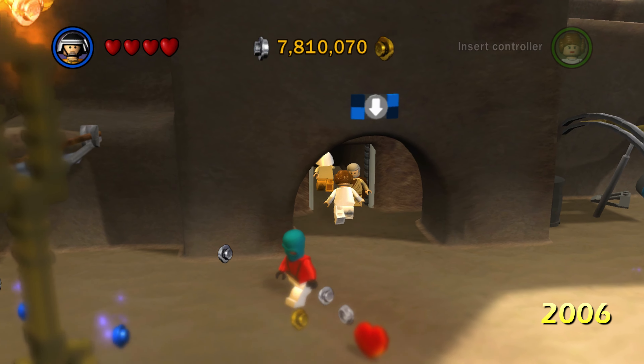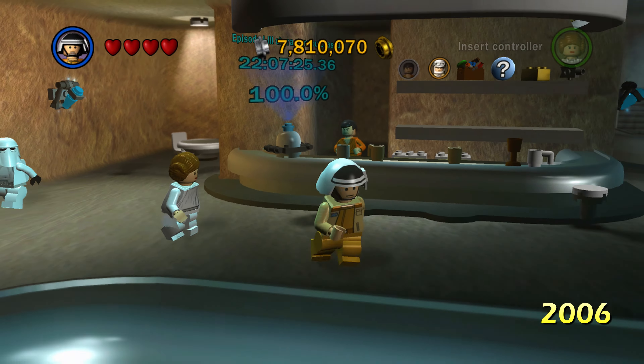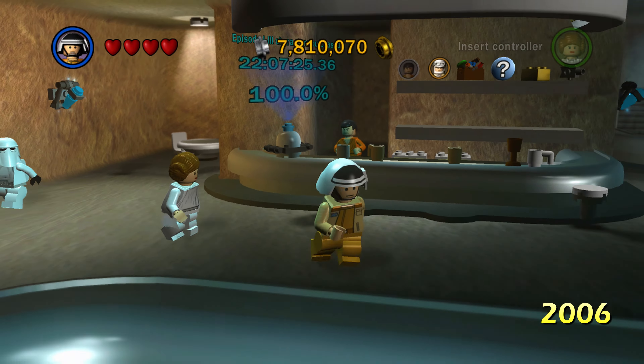You just saw the outside of the new one. Here's the outside of the original from 2006 where all your minikit builds were. Now let's go inside the new version — it's up north once you go to the Mos Eisley area of Tatooine. And look at this fog effect coming from above the cantina there — that was crazy.